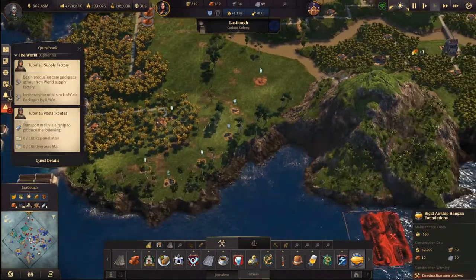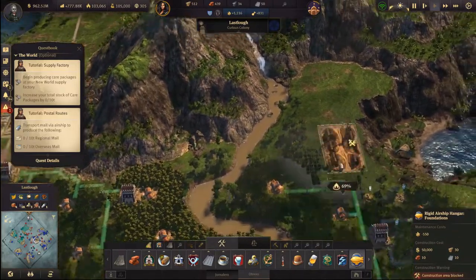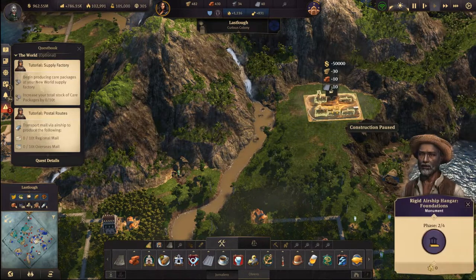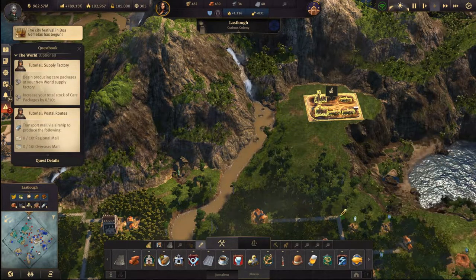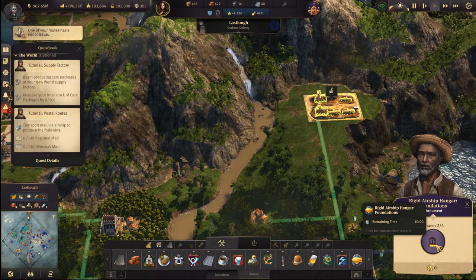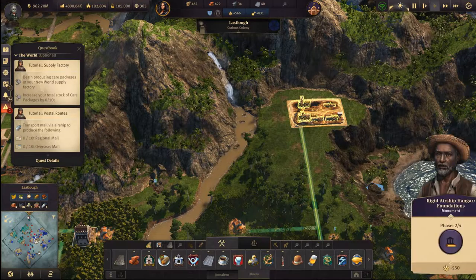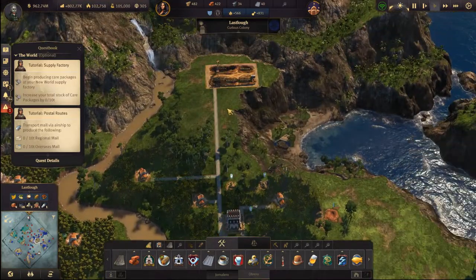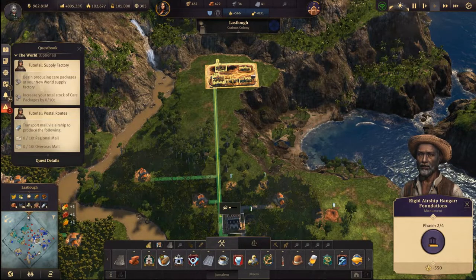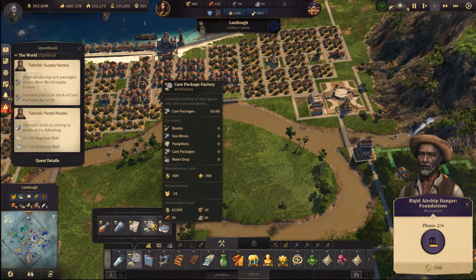I reckon a good place to build this would be somewhere down in the woods — people celebrate, let's give it a road. Why do you need phases? And is it close enough — it's close enough. Lots of things are happening at once, I like it. Next episode is going to be packed.